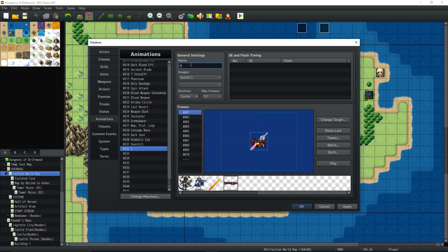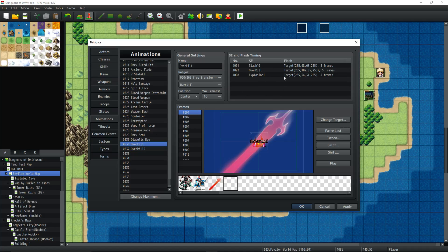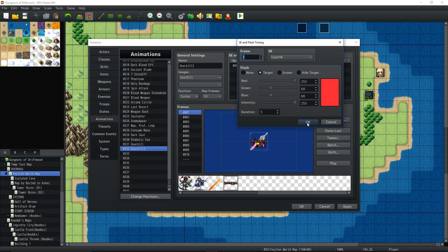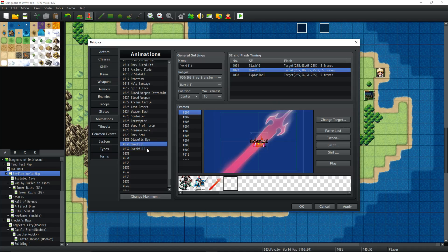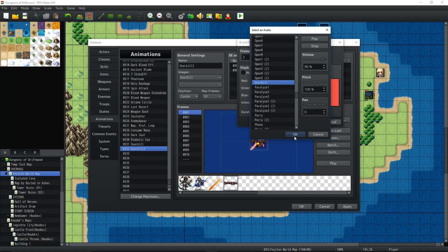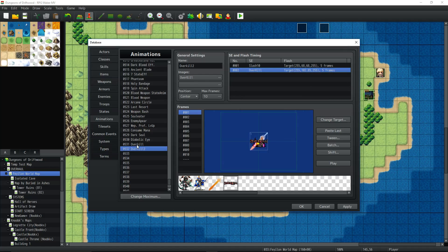Once we've got that, we're going to name it 'Overkill'. You can add sound effects — the ones you just added to your project or others from your game — and you can add flashes. On the first frame I've added a slash effect (Slash 10) and a target flash in red. On frame 2 I've added the overkill sound effect — you'll find it in your SE folder if you added it. You can pitch shift it even more if you want. On the last frame I've chosen an explosion, and when you play it all together you get the full overkill animation.